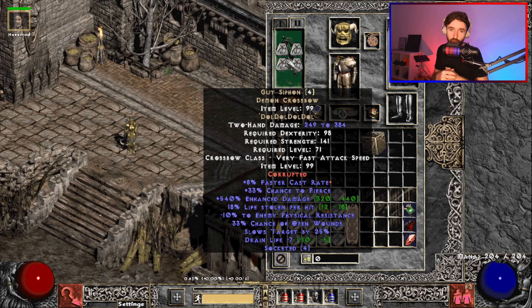Gut Siphon is perfect for boss killing — I've got my eyes on you, Diablo Clone. This crossbow is not expensive and not too difficult to get, so it's a win all around. As a side note, it is not absolutely necessary to have this crossbow; I just like the mods on it to free up my other slots with slow. It's still possible to kill with a crossbow of your choice as long as you hit that 50% slows target.